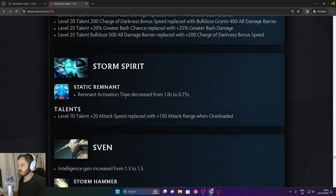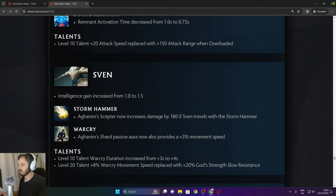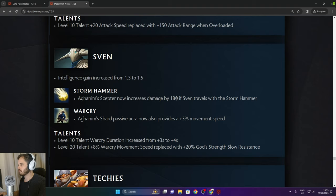Storm Spirit: remnant activation speed decreased from 1 to 0.75 seconds — really good. Level 10 talent 20 attack speed replaced with 150 attack range when overloaded. Sven: intelligence gain increased from 1.3 to 1.5. Stormhammer Aghanim Scepter now increases damage by 180 if Sven travels with the Stormhammer.